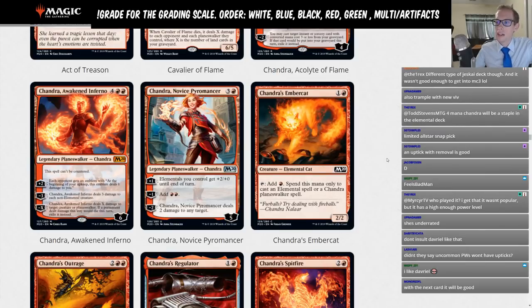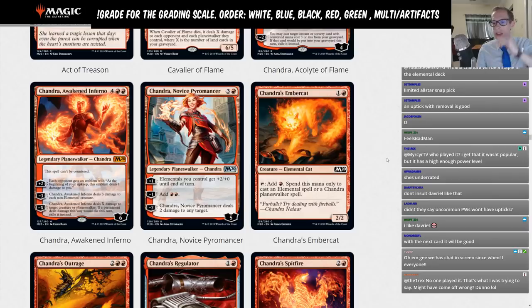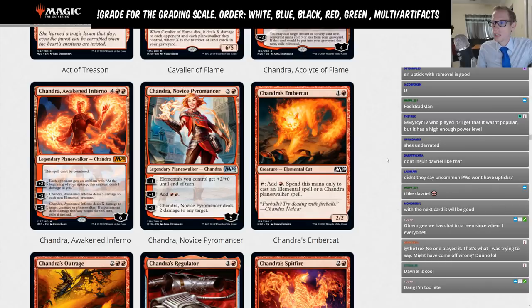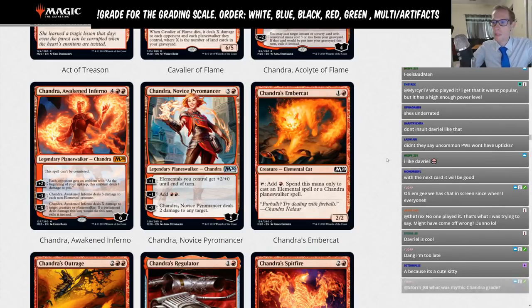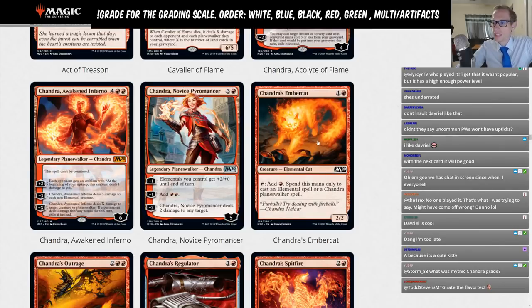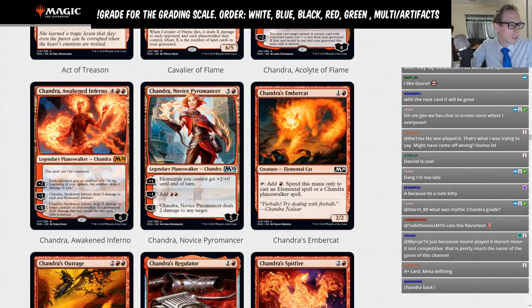Chandra's Ember Cat — two mana, 2/2 elemental cat. You can tap it to add one red mana, but you can only spend that mana to cast an elemental spell or a Chandra planeswalker spell. This is going to be a four-of in the Chandra Tribal deck — they're basically building the deck for you. Great card in that specific deck. We'll give Chandra, Novice Pyromancer a D plus and Ember Cat just a D — it probably only goes in the one deck.